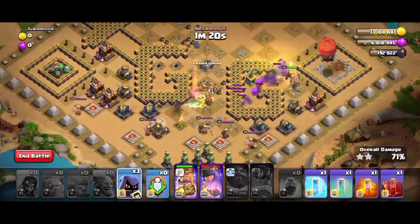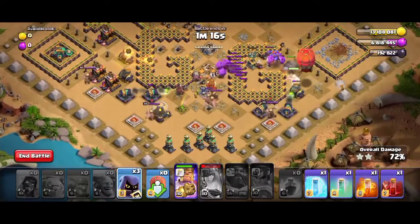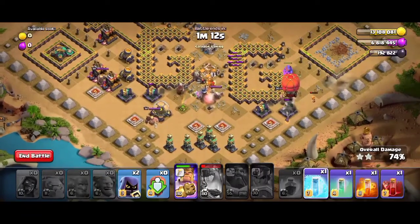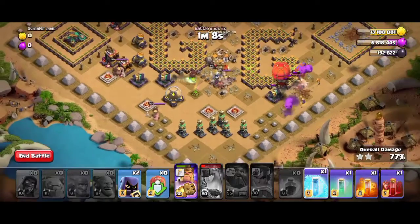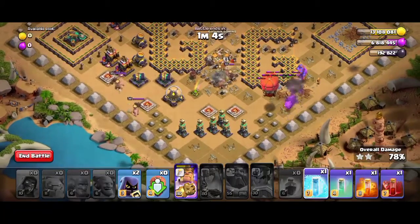Use the Queen's ability when needed. Use the headhunters and a super wizard on the right side to take out the heroes along with the remaining troops.